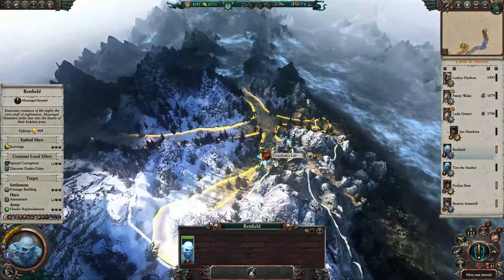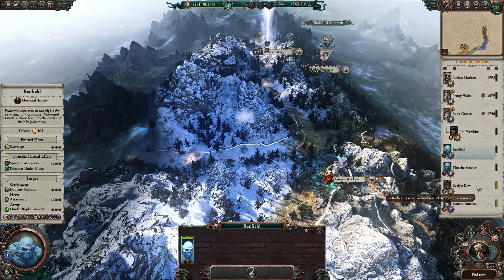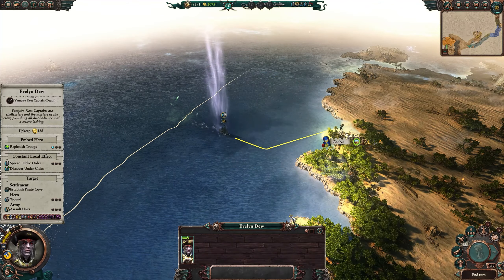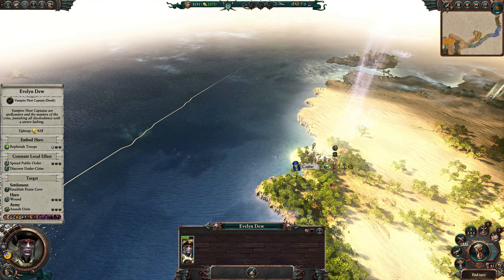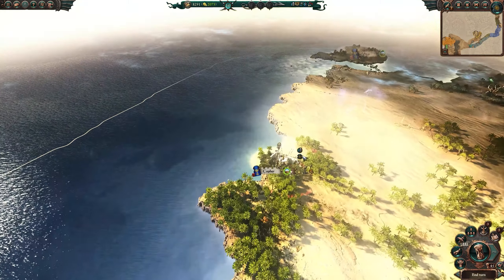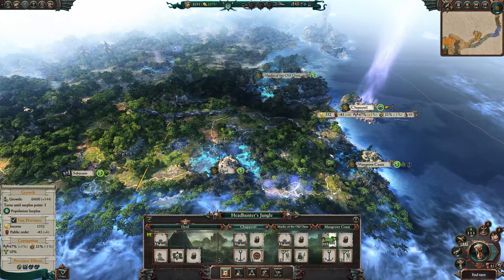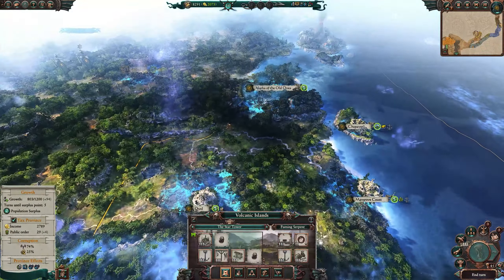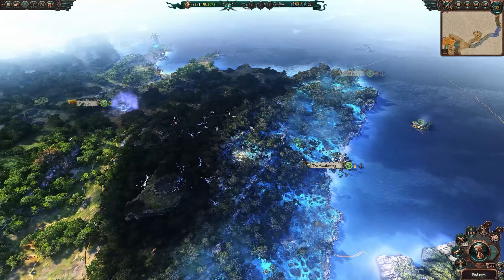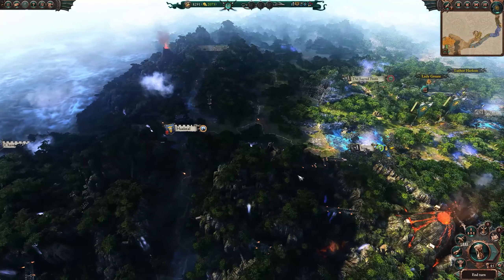Forgot to move Renfield last turn — just keep moving him up this way. Evelyn Dew is on her way. We can establish a Pirate Cove now — she's like one turn away, unfortunately just not close enough. A lot of maneuvering but we're almost there. Hopefully people don't mind — these things take time. We're finally almost there — just two turns away from being in a position to take out the Spine of Sotek Dwarfs.